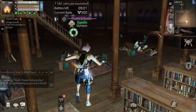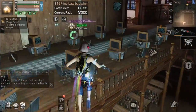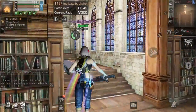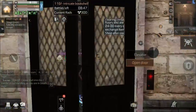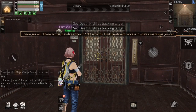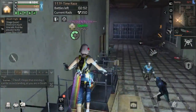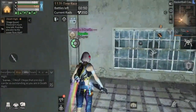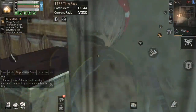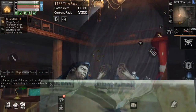This floor is very easy — floors 101, 106, 111, and 116 are all very easy. Now floor 117. You only have three minutes here so you need to run as fast as you can. You need to kill the yellow head zombies — lure them here to get them stuck, then shoot. After shooting them, run and open the door.